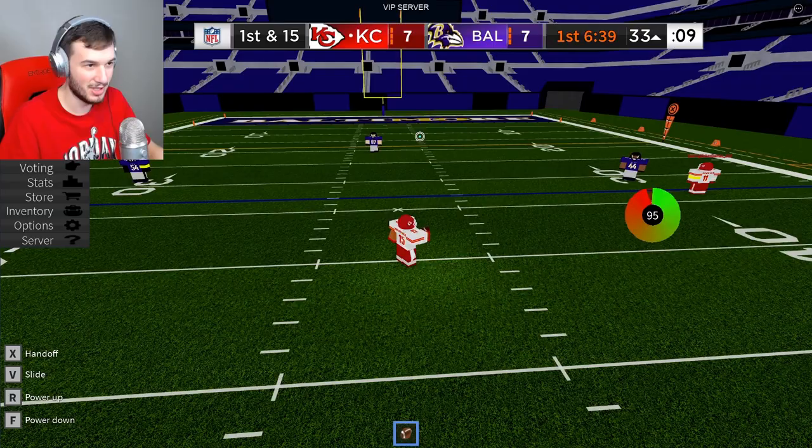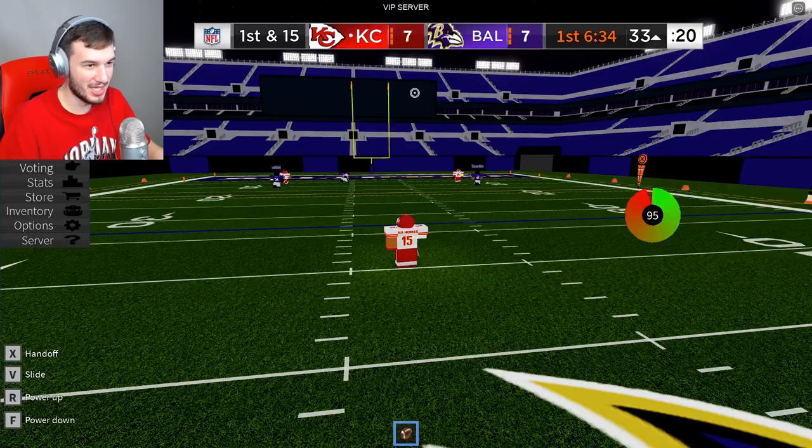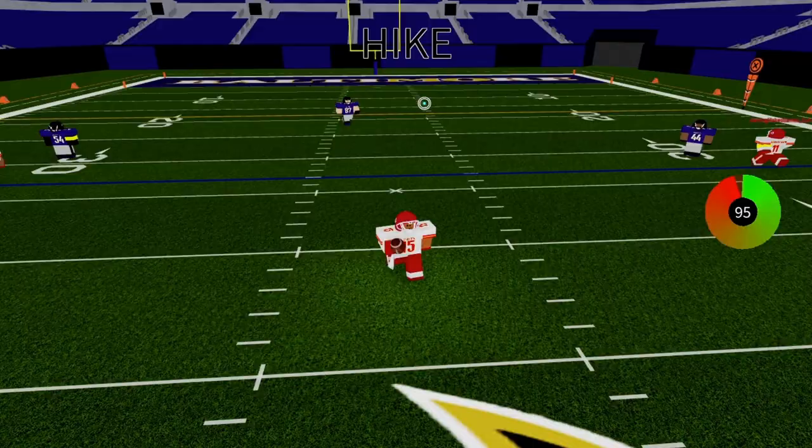Next up, we got Mahomes' touchdown pass to Robinson. Let's get it. Mahomes to Robinson — he cuts inside, he's wide open. Dots, let's go!